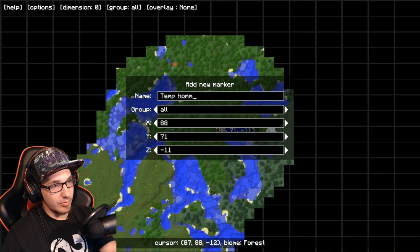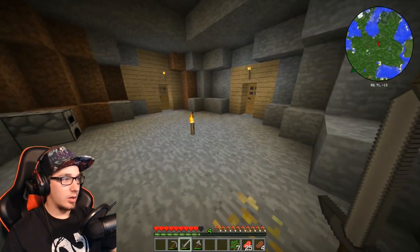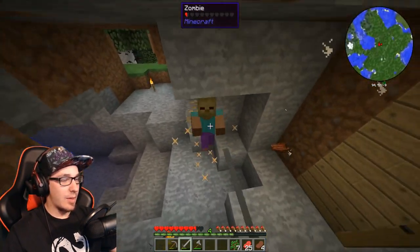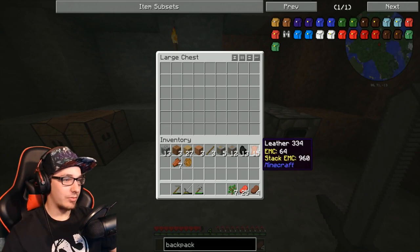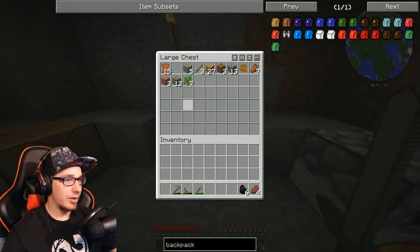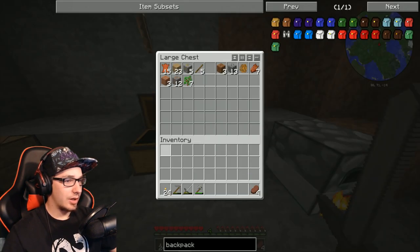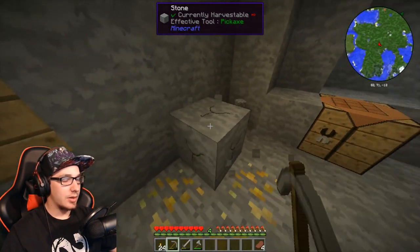Temp home — group, overworld. Okay, hopefully that works. Hopefully I did that right. I bet I didn't even know how to waypoint in the original series. There we go — we're going to make some torches and then we're going to dig straight down, boys and girls. We're going to dig this way and hopefully find some iron.